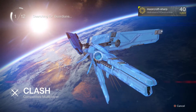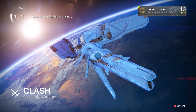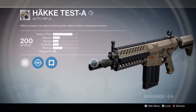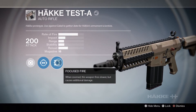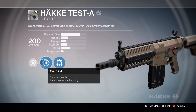Hi everybody, my name is Jamie, welcome back to my YouTube channel. We are back in Destiny - halla! It's a weapon review, as the video name suggests: it's the Hake Test, an auto rifle. It's just like the other Hake guns - it's got Focused Fire. When zoomed, this weapon fires slower but causes additional damage when zoomed.